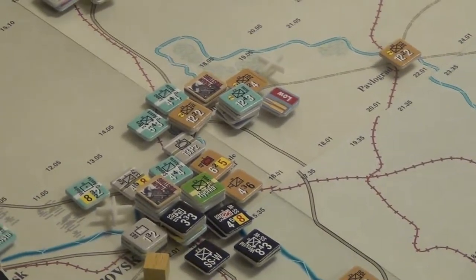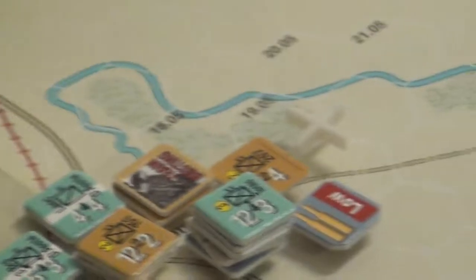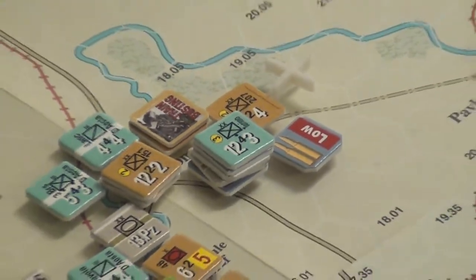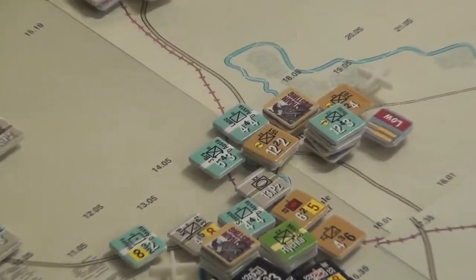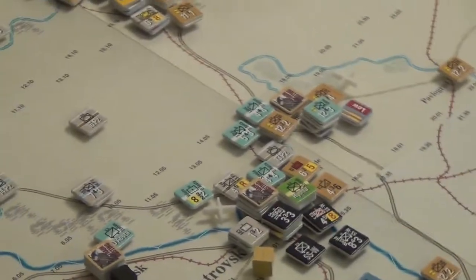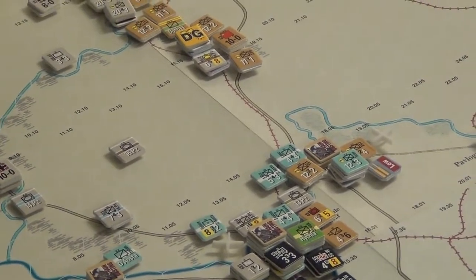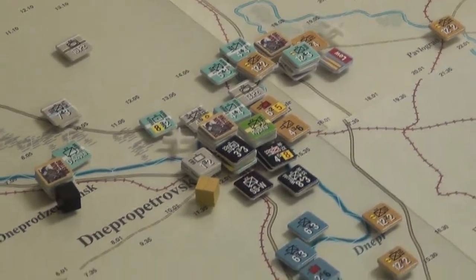Over here the Russians managed to pierce this little line and traversed across the river to get Pavlograd in supply. There's a headquarters under the 1222 division where the train busting marker is, and the train busting is going to slow movement too. That little city over there is now well defended and safe in Russian supply until the axis do some overruns and tear things apart again.